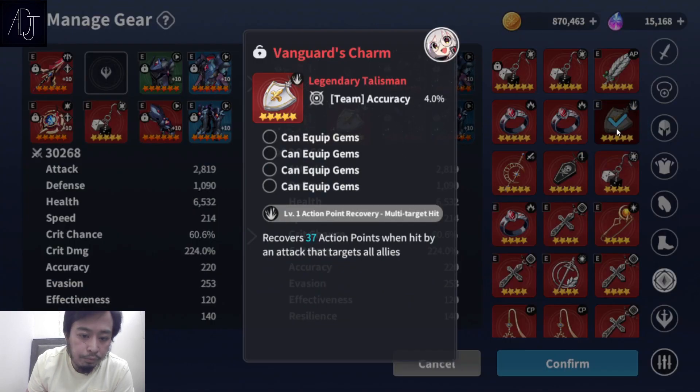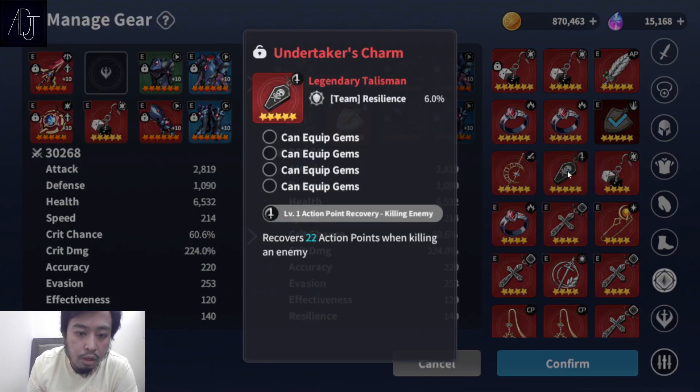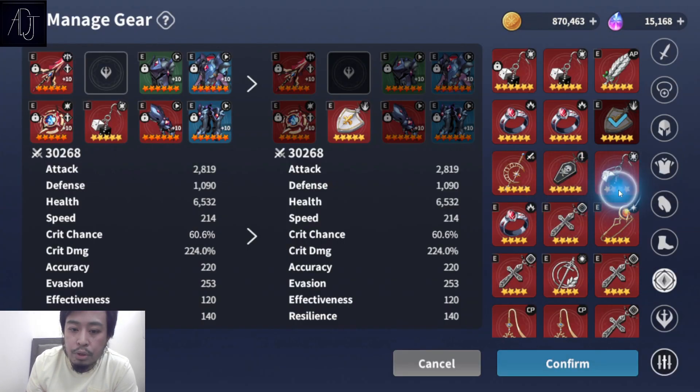The Prophet's Charm has a 50% chance to recover 7 chain points when a battle starts — it only happens once and you only have a 50% chance. So this one is also not great.